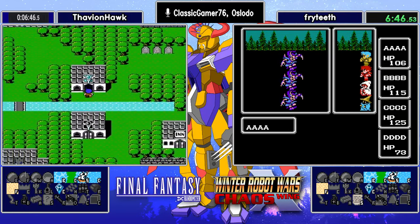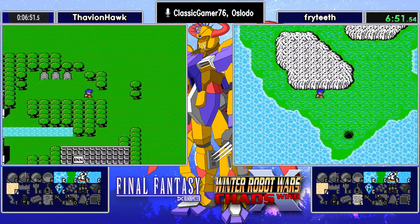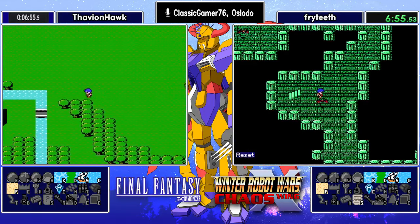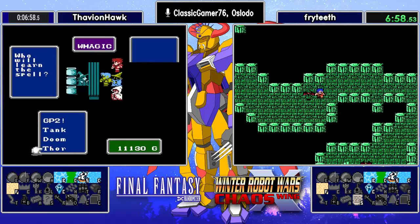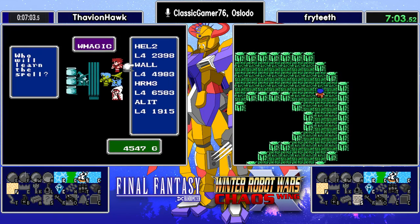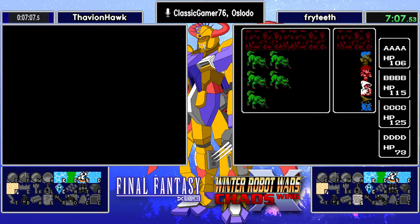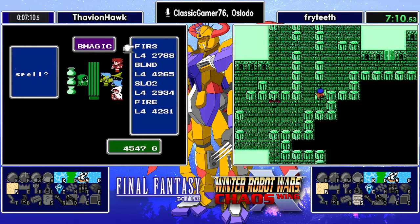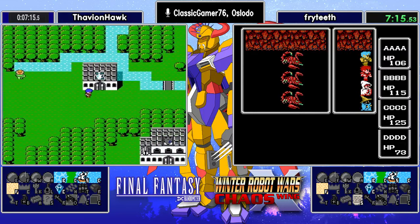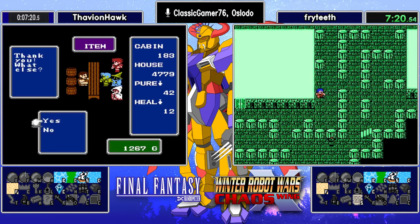Fryteeth is heading south — I think we're going to get our first look at Marsh. Thavian Hawk considers picking up X-Fur but I don't think he did. You can come back for it — it's not necessary right now. Endgame you might want it, but you have better stuff to spend your money on. That Harm 3 and that Wall is not cheap — that's 10 grand right there. He probably looked and was like, 'I should save my money just in case.' That turned out to be a pretty good move to be able to purchase Fire 3 with some of that.